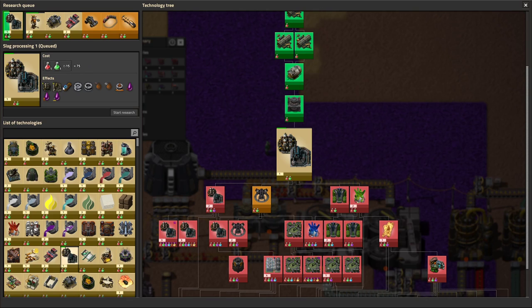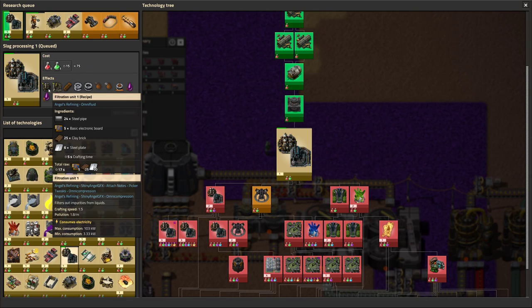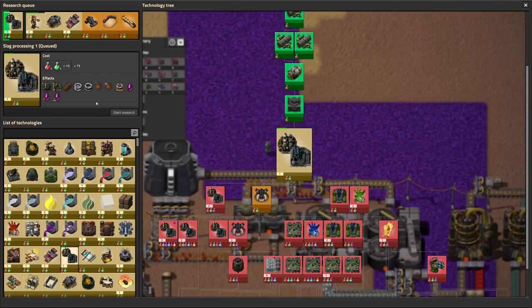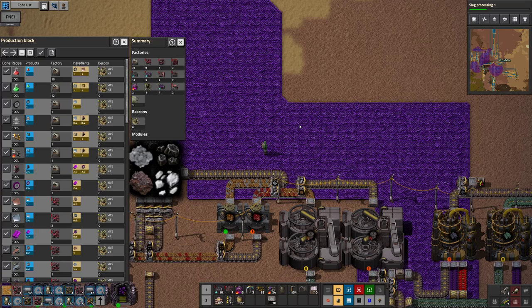I also started slag processing because I need filtration units — well, actually I need crystallizers to build some of the machines we're going to need. So I decided to quickly place that research into the queue. Aside from that, we can start building the system in a hot spell.